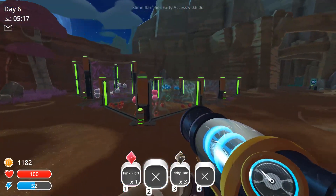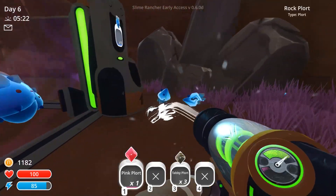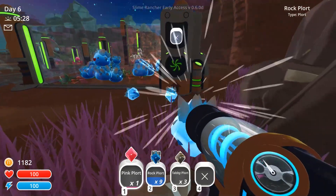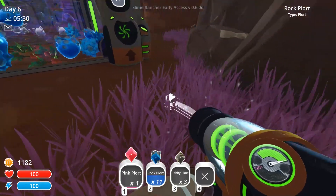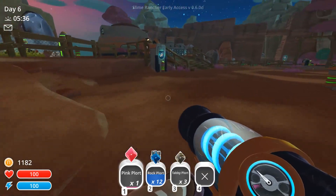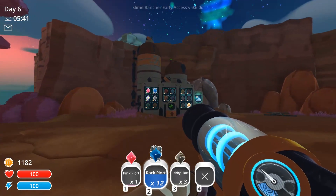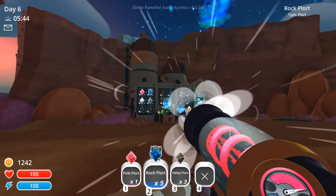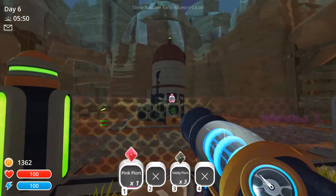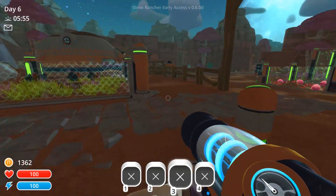Now we've got 1,100, which is pretty good for now. Should we take all our rock slime ports and try to go to the cave? That's 150... 180. I have 180 right here, so we can't go into the cave just yet. But we can explore a little bit. I keep getting lots of roosteros.